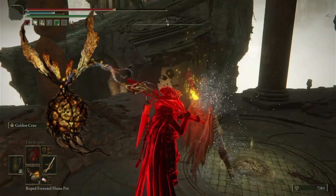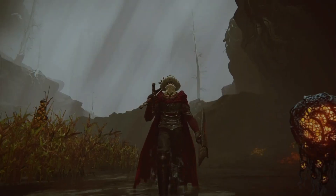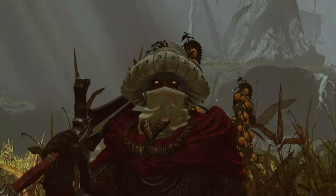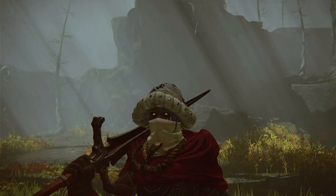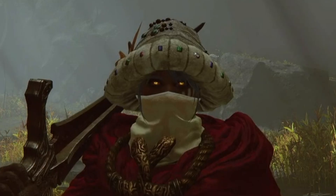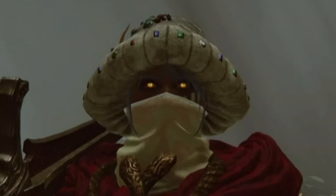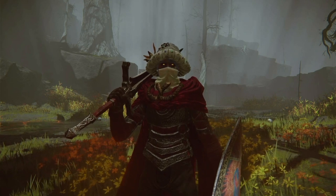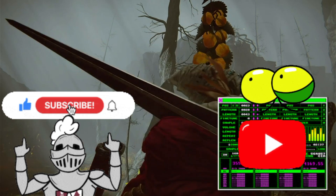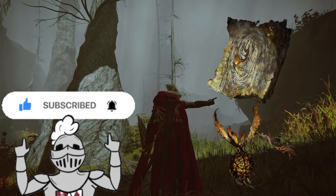If you want these new frenzy flame pots — they are a crafting material very much needed and in very short supply around this place — it's like looking for Waldo. While you're not getting your face eaten and searching this place head to toe for any item whatsoever, trust me it's much easier just to have a guide show you where everything is. That way you won't have to explore the nothingness, and without Torrent no less, because he's pretty scared of this place. Don't forget to like and subscribe because it's free and it really helps me out.